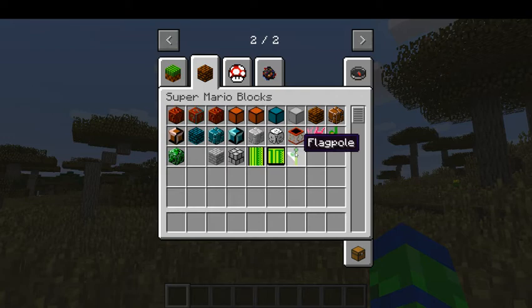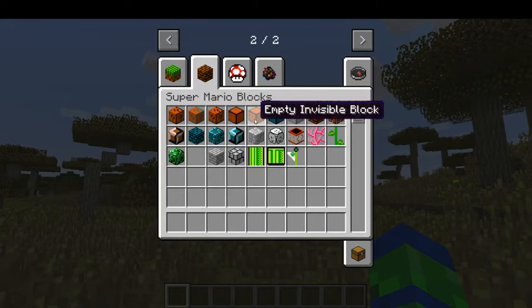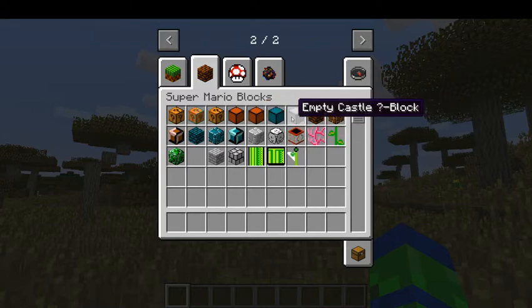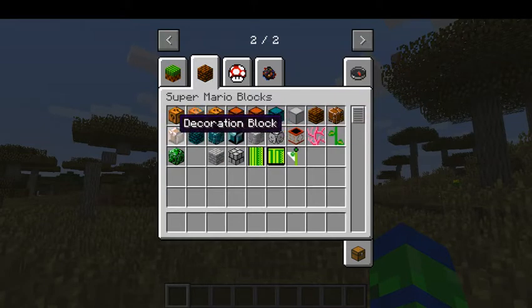Get a look at these blocks - gonna go over the blocks. So you have the Question Mark block, the Underground Question Mark block, the Castle block, the Empty Invisible block, the Empty Underground block, the Empty Castle block, the Brick block, and the Ground block, which you can't break in actual Mario games.